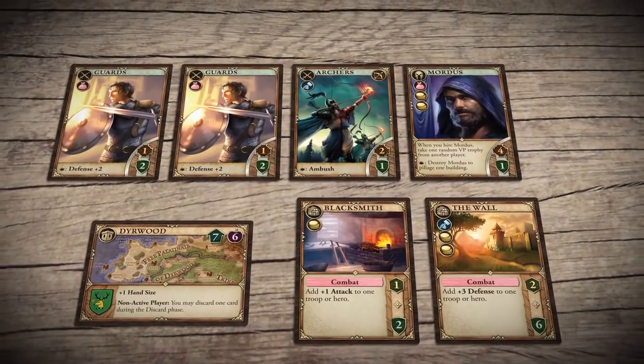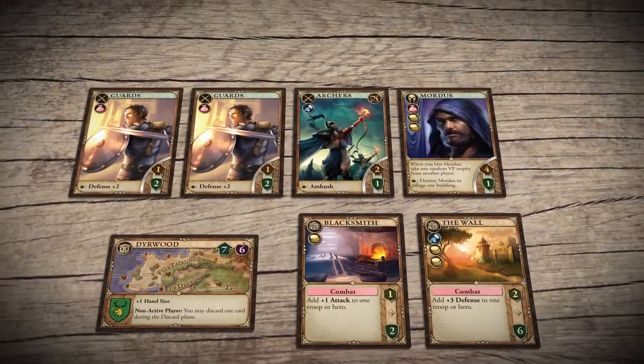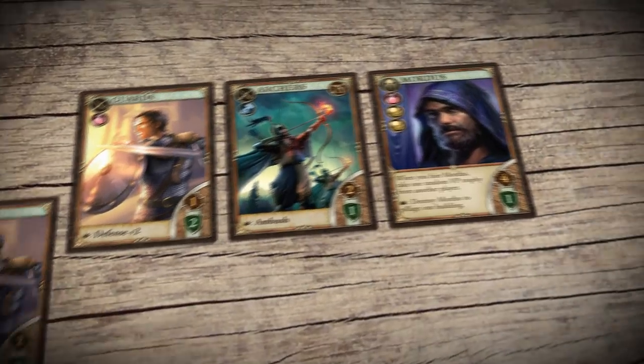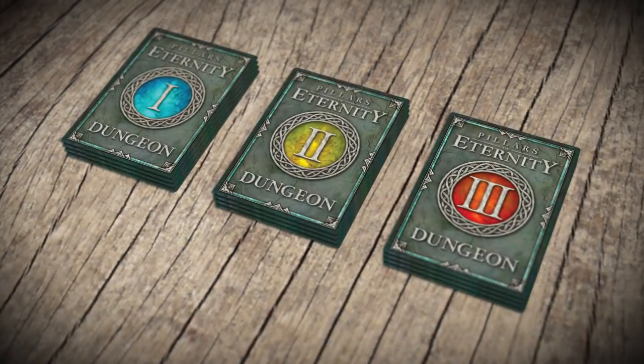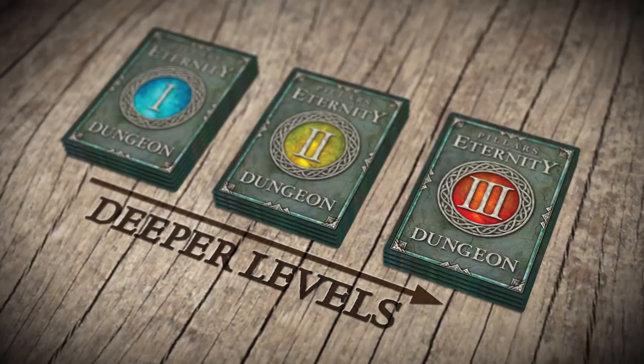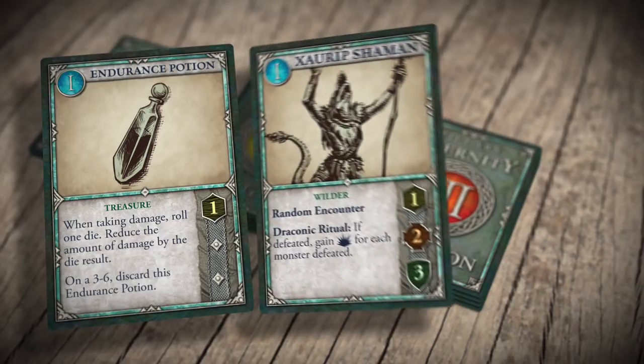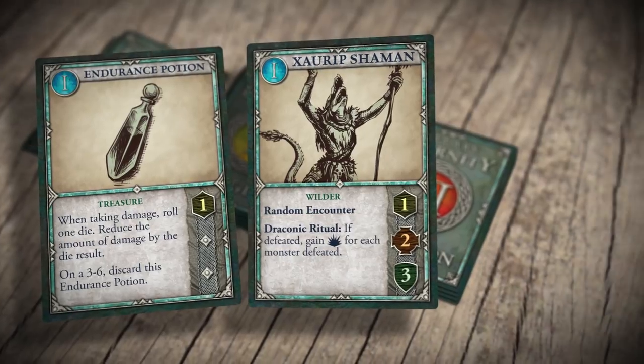In the first step of the turn, you may send your troops and heroes on a dangerous adventure. To do this, form a party and then draw the top card from the dungeon deck of your choice. Deeper levels contain more dangerous monsters, but have greater rewards. If a treasure card is drawn, keep drawing more cards until a monster is revealed. And if that monster has the random encounter keyword, draw another card.